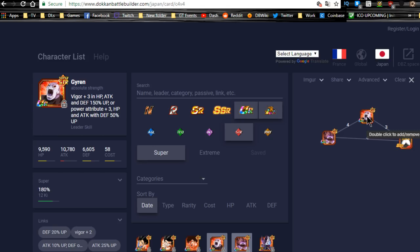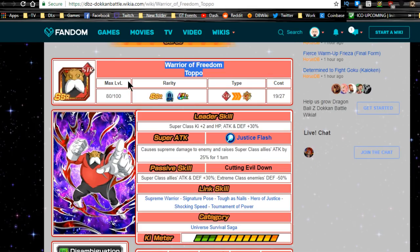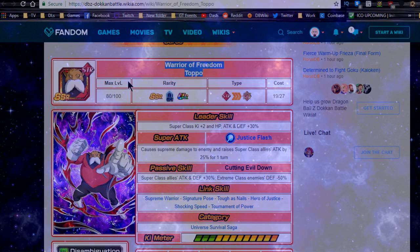I did want to make a short video about this — I really hope that was helpful and informative. Make sure you save both Toppos. If you have two, do not use them to increase the super attack level of the other — very awesome, very viable units, especially if you plan on running a Universe Survival Saga team. Thank you for joining me today. Hit that subscribe button if you're new, let me know if you have any questions in the comments below. I'll catch you all later. Peace.